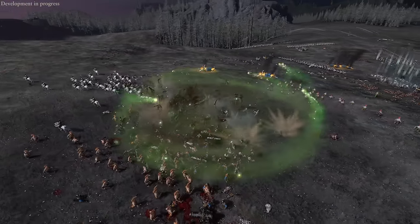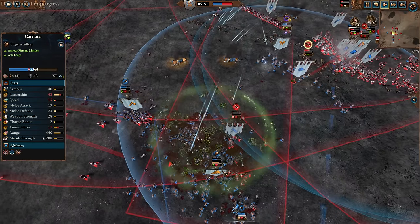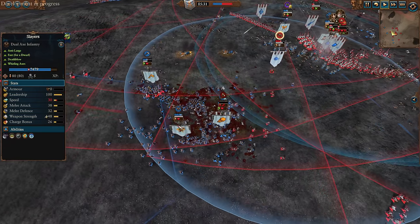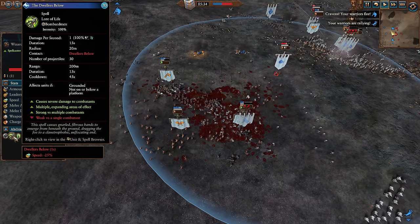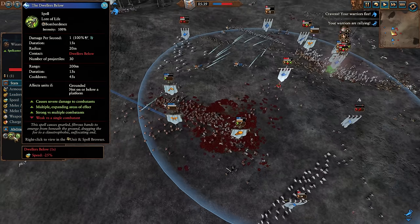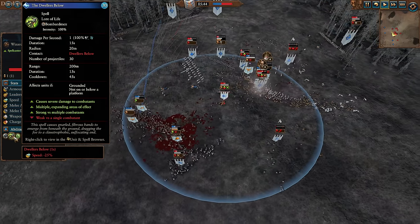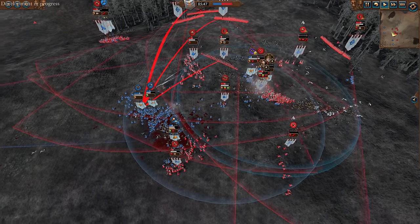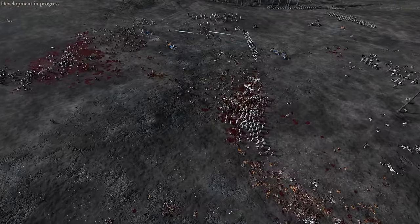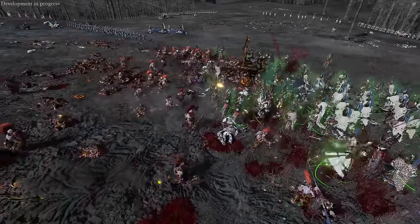Dwellers Below does have some new effects here — I think it counts more as a Bombardment now. It is hitting these units but isn't doing very much damage to them. It does say it's a Bombardment: a constant 1 AP per second, 15-second duration, 30 projectiles. I guess if you get hit by one of those vines, it actually counts as a projectile. It's a little bit odd. I need to do some more testing to see how effective it actually is — I think it's overall a net nerf to Dwellers, which is probably fine.